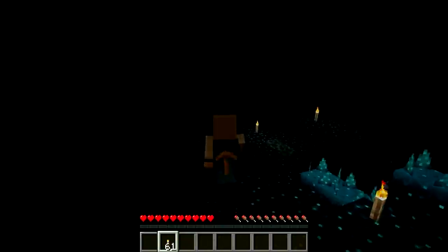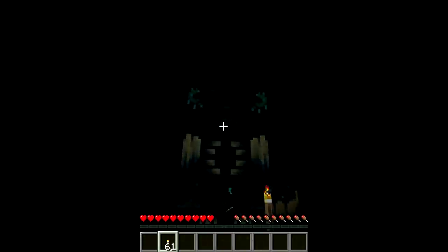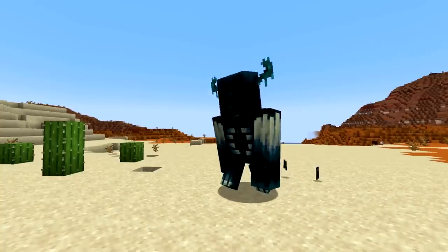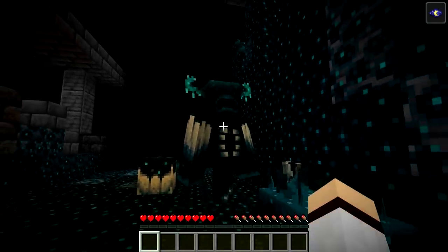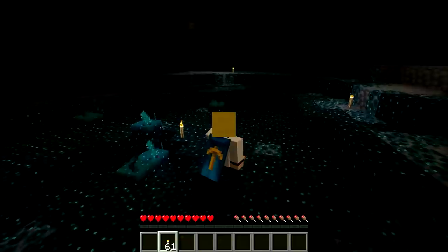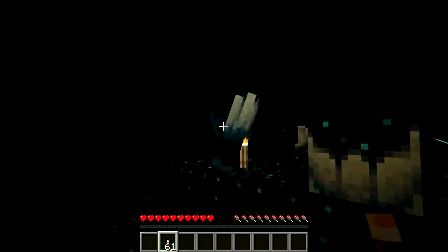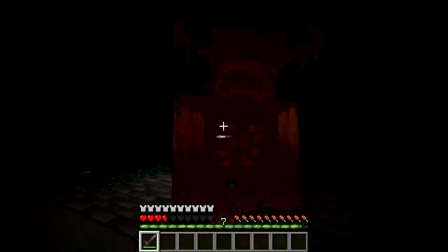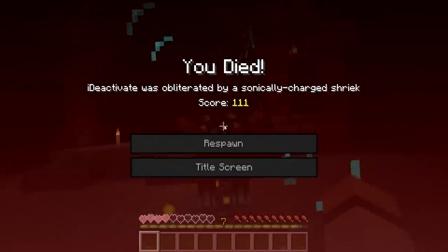The fourth and final mob added in the 1.19 wild update is the warden. The warden is a hostile mob found in the new deep dark biome. It is summoned when the player activates the new skulk shrieker blocks. You'll know when the warden is coming as you'll be inflicted with the darkness effect while the warden emerges from the ground. The warden has a whopping 250 hearts of health making it extremely difficult to kill.